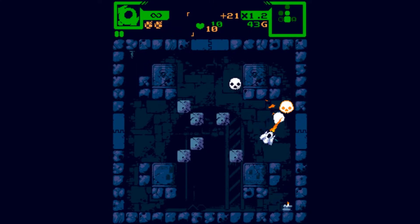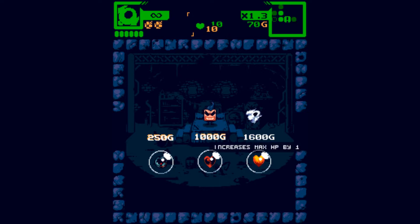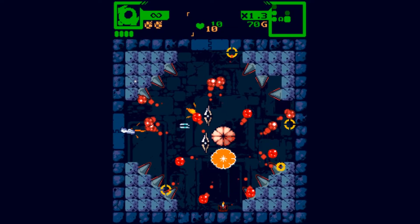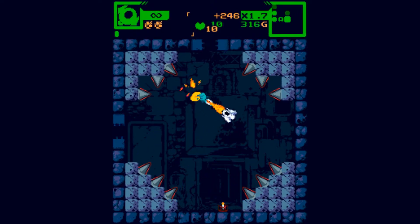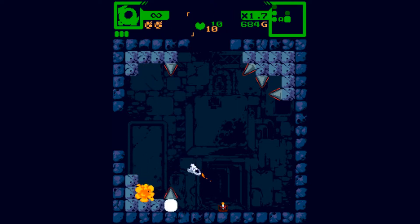Stay away from these weird ghosty skull dudes. Straight into the shop. I don't have any money, so what have we got? Bombs, HP, max HP. Cool, no props. Concentration — a sparkly block. I do believe... yep there we go, get me some cash. There's another one over here. More cash. Nothing there, cool.